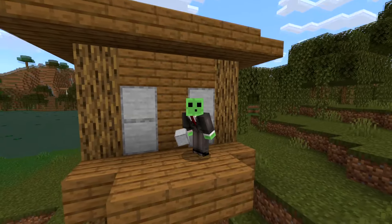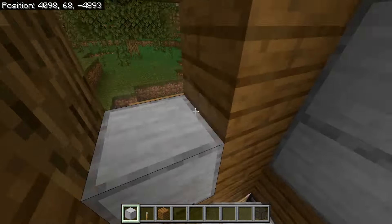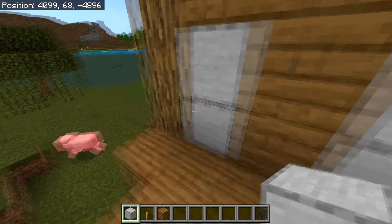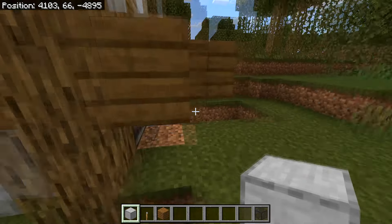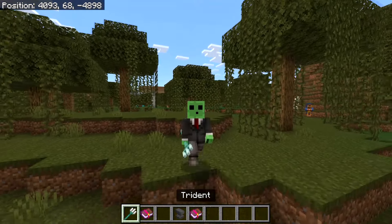Back inside the room you'll notice light is still getting in — this is because light can shine through pistons. Head out and cover the pistons with blocks, and cover any other gaps, making sure no light shines into the room.